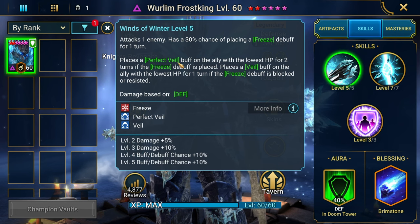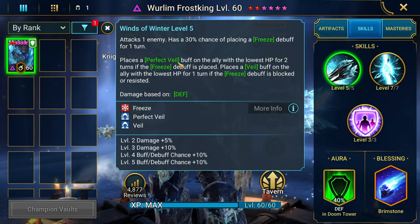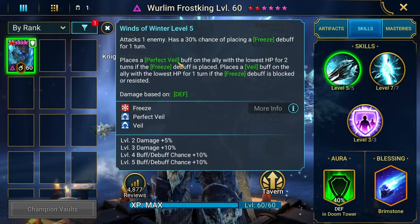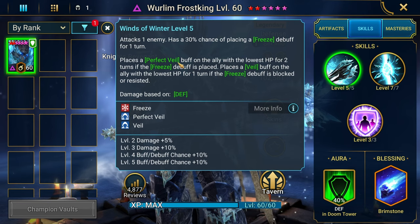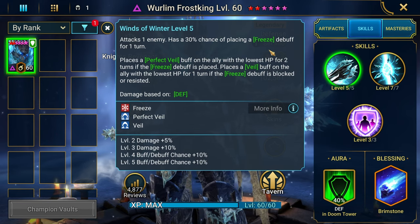His A1 has a Freeze at 50% chance. You could bump that up with Sniper. However, if the Freeze lands, you get a Perfect Veil. If it doesn't land, you get a Veil. Perfect Veil gives you a damage mitigation by 15%. Veil gives you a 7.5% damage mitigation.